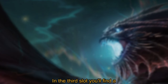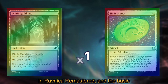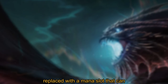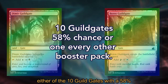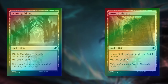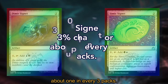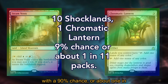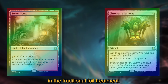In the third slot you'll find a traditional foil land or artifact. There are no basic lands in Ravnica Remastered, and the basic land slot in collector boosters has been replaced with a mana slot that can contain one of the following cards: either of the 10 guild gates with a 58% chance (about 1 in every other booster pack), 10 signets with a 33% chance (about 1 in every 3 packs), and 10 shocklands or a chromatic lantern with a 9% chance (about 1 in 11 packs). These will all be in the traditional foil treatment.